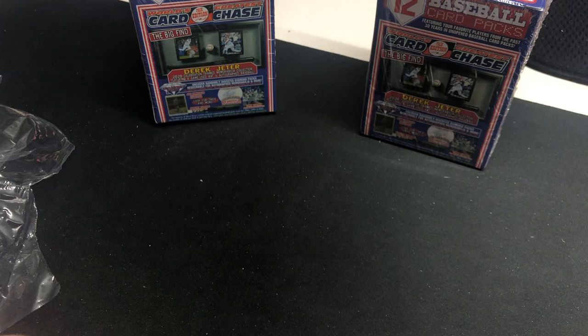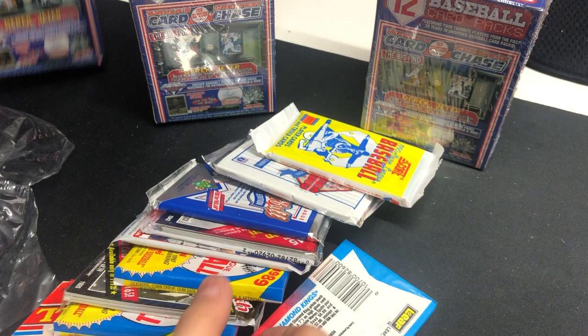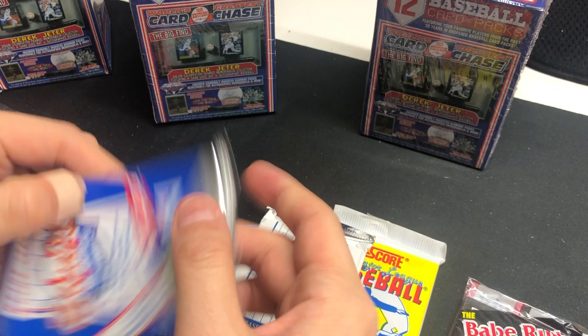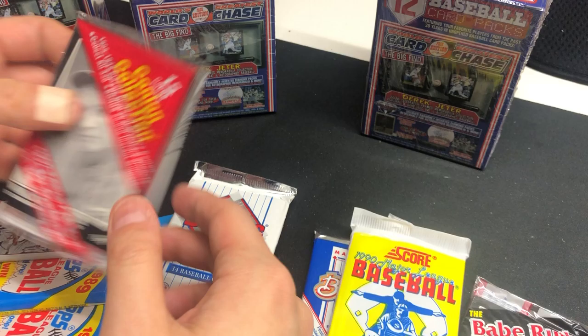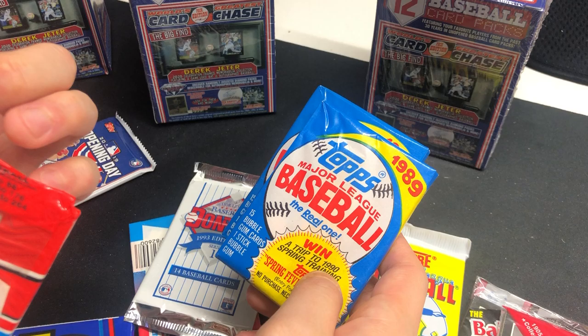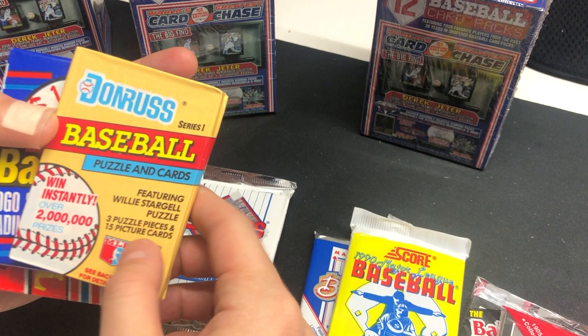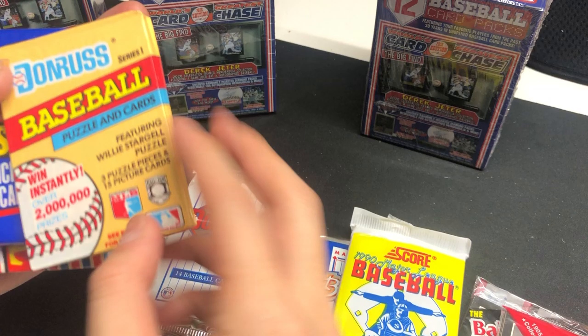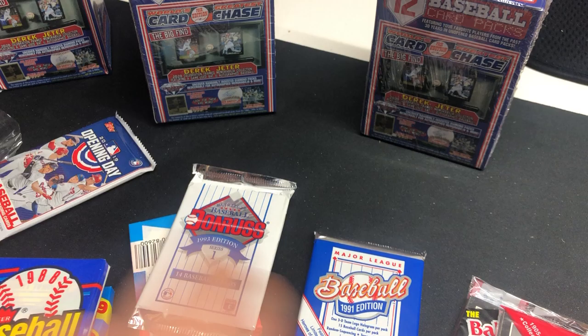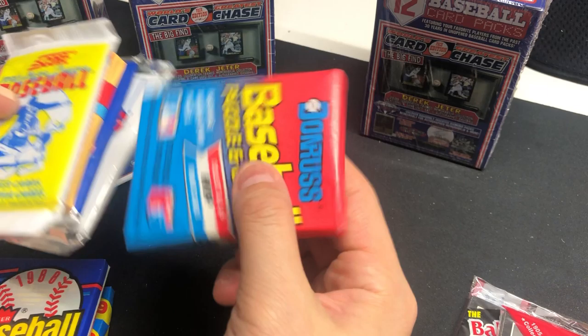A bunch of packs — look at that. We got Babe Ruth Collection from 1992, Score '90, Donruss '93 and '91. Let me put them in chronological order. Another '92, Opening Day 2019, and '89, '89, picture card from '88 and '88. And this is a Donruss Series One — doesn't say the year, I have no idea what year this is from.